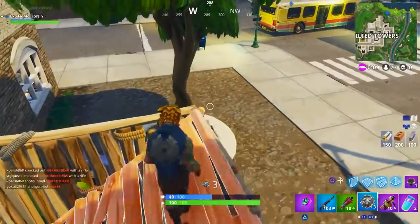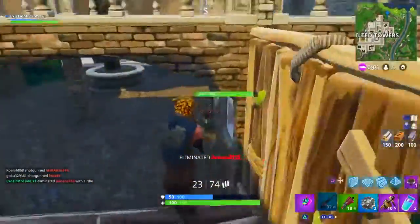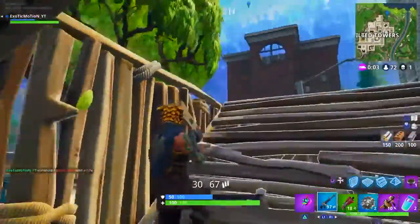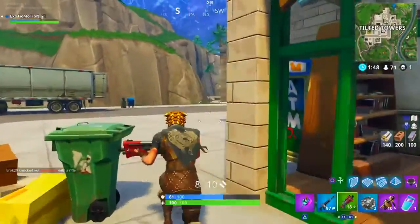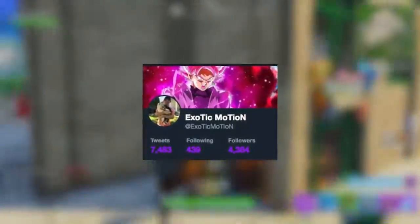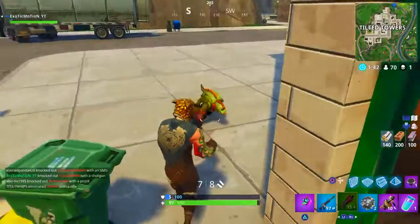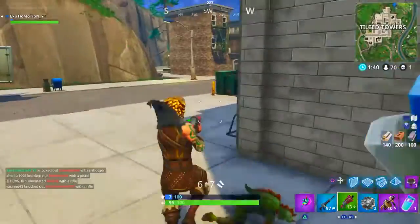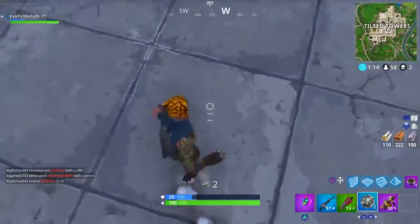Fortnite came out on mobile, but you can only play if you have an invite code. I have three free codes that I'm going to give out on Twitter today. All you have to do is follow me on Twitter and retweet my pinned tweet, and I will pick three people to send the code for free.